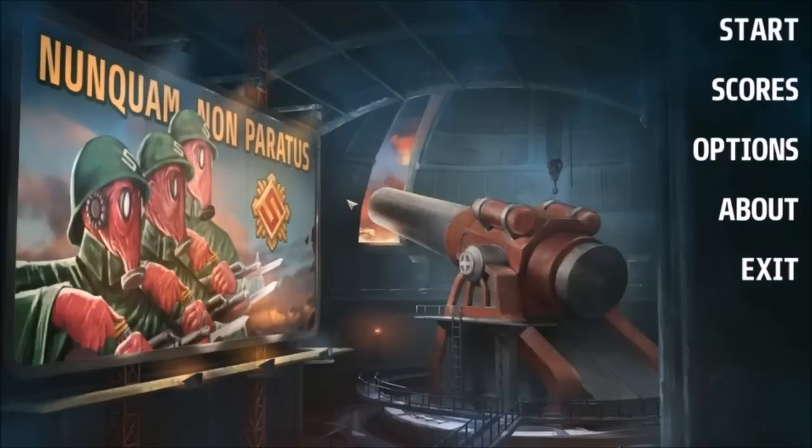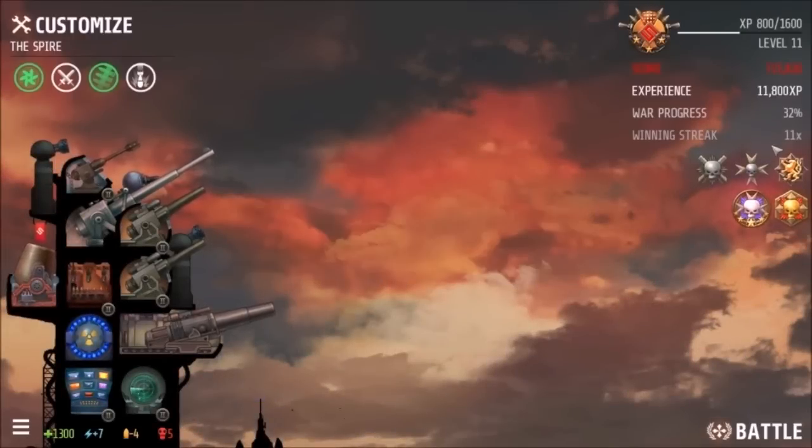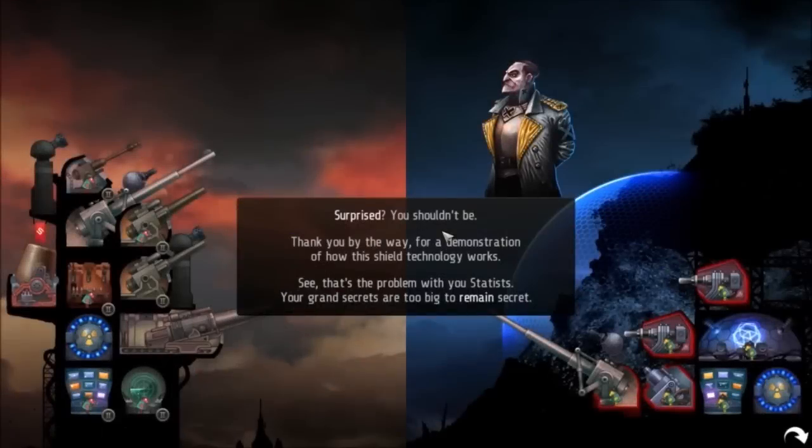Hi folks, this is Vince with Dad's Gaming Addiction, and once again we're going to play Redcon. For those of you that want to see the normal mode, check out episodes 1 through 30. Right now we're playing on easy — replaying the game on easy, just so I can mess with different loadouts and the like. We're on War Progress 32%. This is what I've got going right now. Let's just start this up.